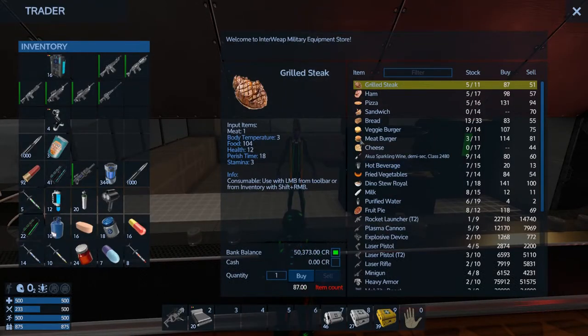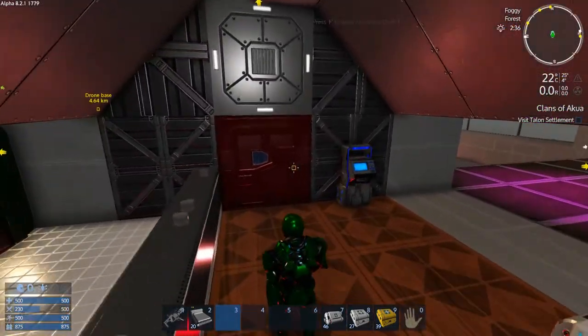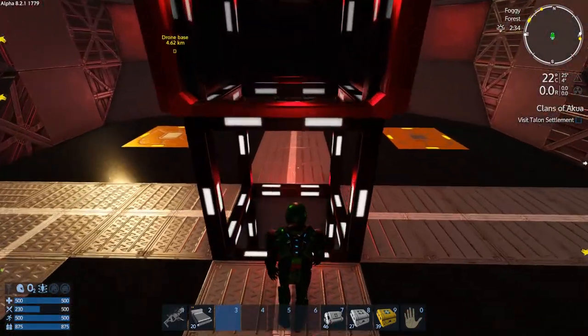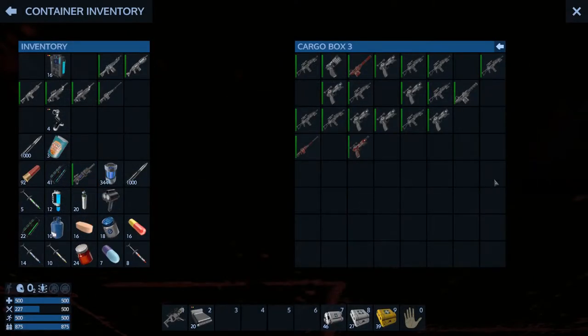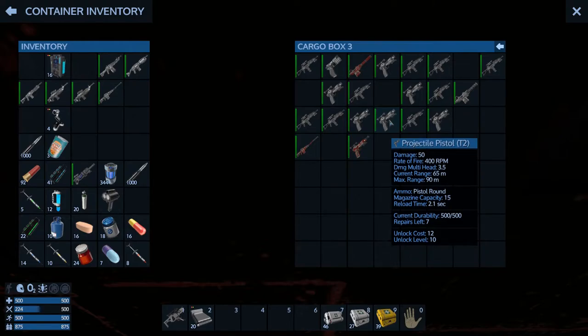We can still get a couple more grand right away by selling meat burgers and Dino Stew Royale. Also T2 rocket launchers - I don't think I had any of those. I don't think I'm going to need a bunch of them.